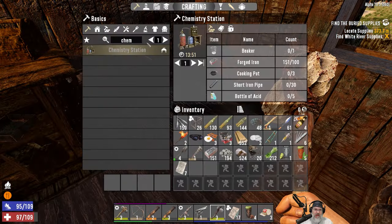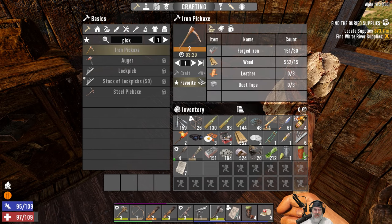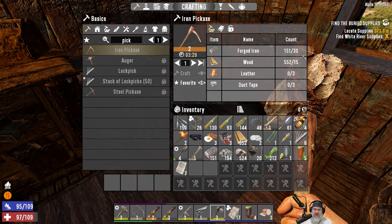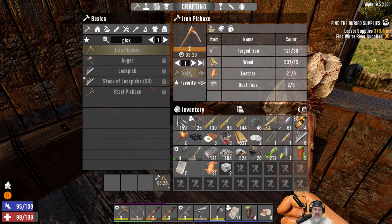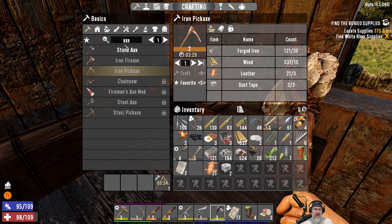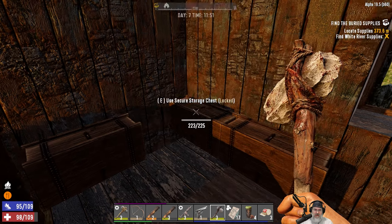What do we need to make a pick? Iron pickaxe — yes, we can make that in here. We've got the iron, we've got the wood, we need three leather and three duct tape. You know what, let's see if we can make the axe too. That means we're going to need six of those. We have five duct tape. Let's get the pick going — we can make that in our inventory. And for the iron fire axe, we're going to need another three duct tape.